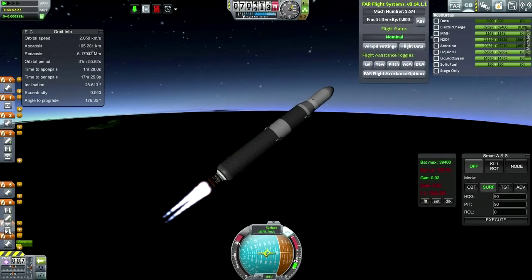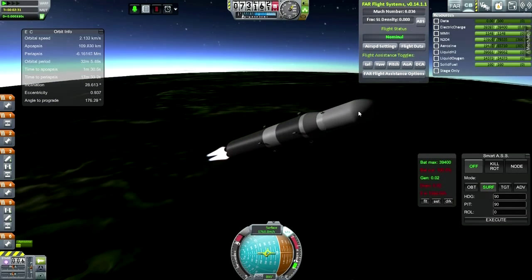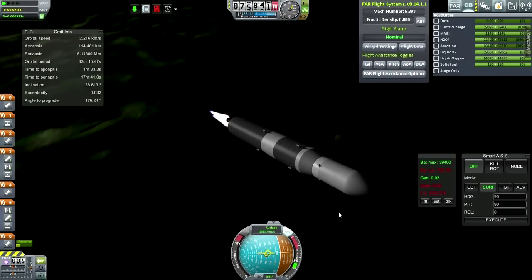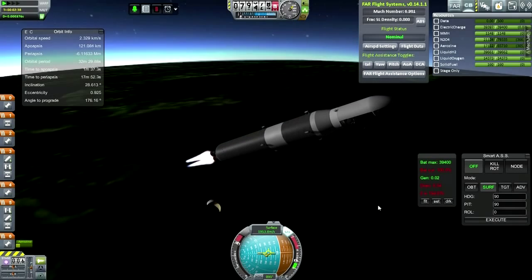I think we'd go for a fairing jettison now. As expected, it didn't separate properly — I'm going to have to tweak the ejection force on the procedural fairings, or maybe there's an updated version I can use. I'm going to extend the antenna now, just to make sure we don't lose communication. The antenna actually pushed that fairing out of the way — that's cute.